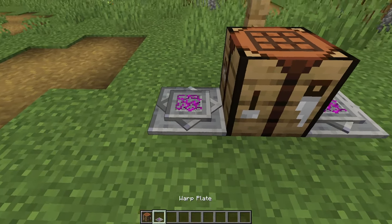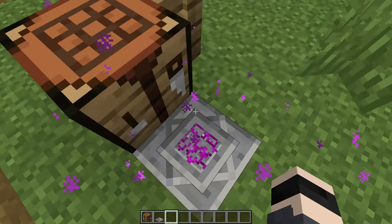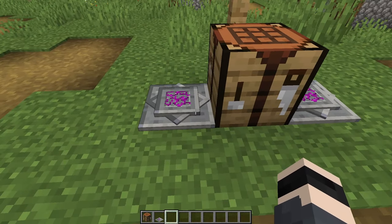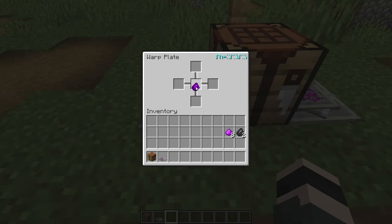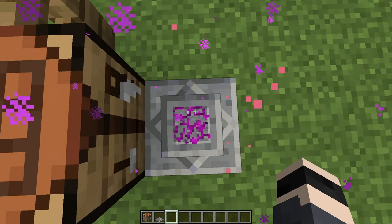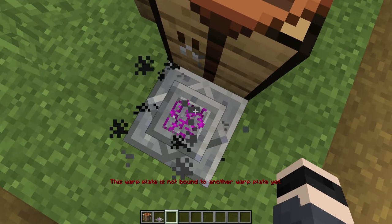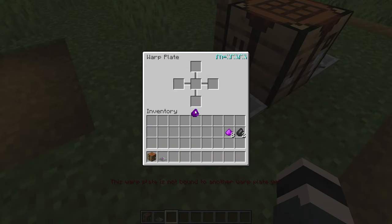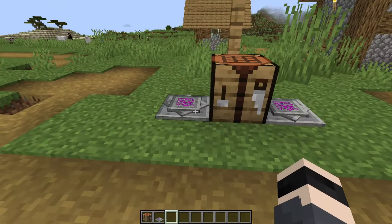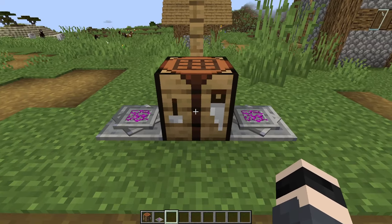When you stand on a linked warp plate, it teleports you to the other. You can also make a one-way plate by taking out one shard — it will teleport you to the blue plate but since there's no shard in the other, nothing happens in return. Place the shard back and it works again. A pretty interesting feature if you want to create warp plate networks.